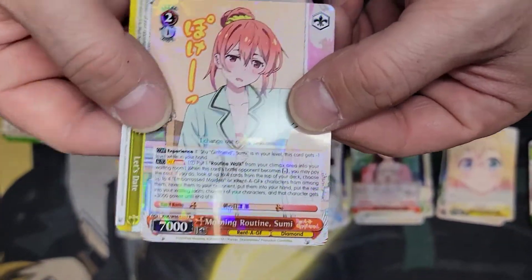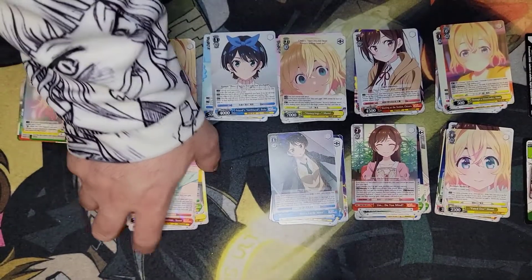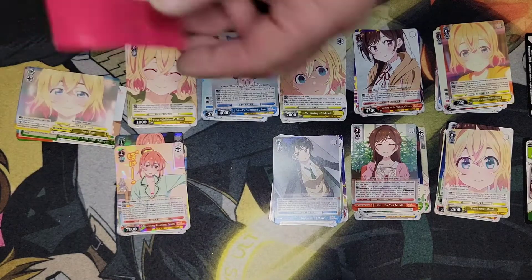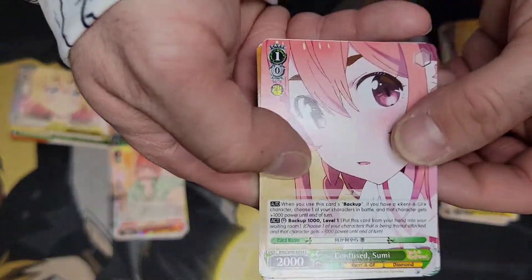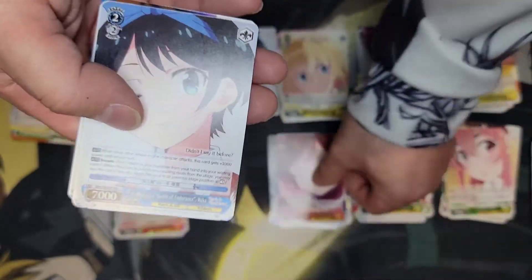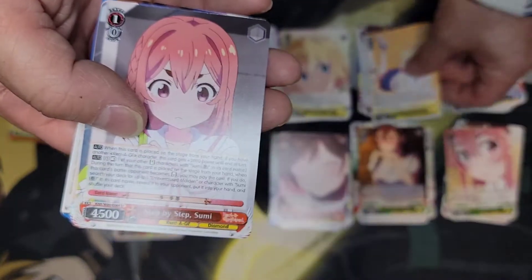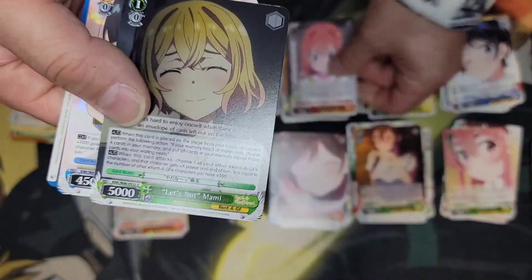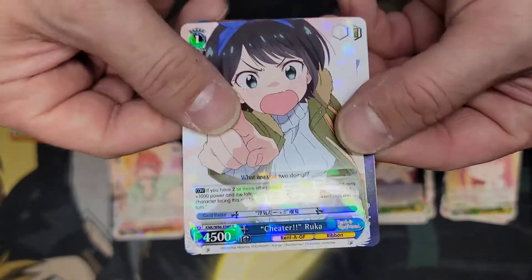We got another hollow — Morning Routine Sumi. I think we already got this one; I only got a single card for it. And Mommy is the final card there. So not the double hollow magic that we had from the first box yet. We'll see what we got. I just really like the way these cards look — they're really cool looking. Our hollow is Cheater Ruka, and we've got 'I Am Fully Prepared.'